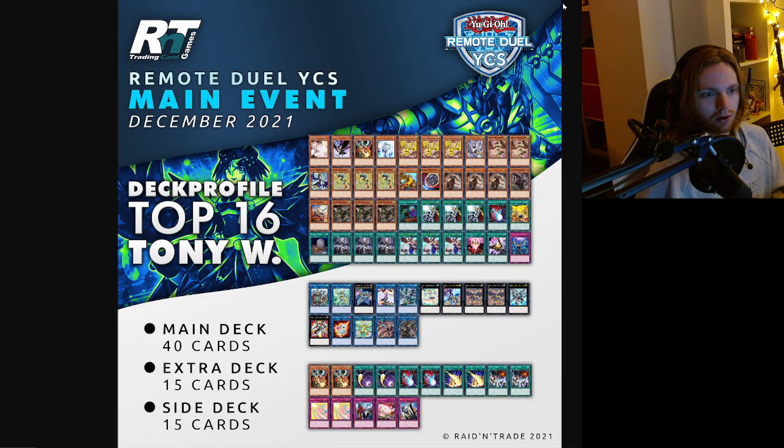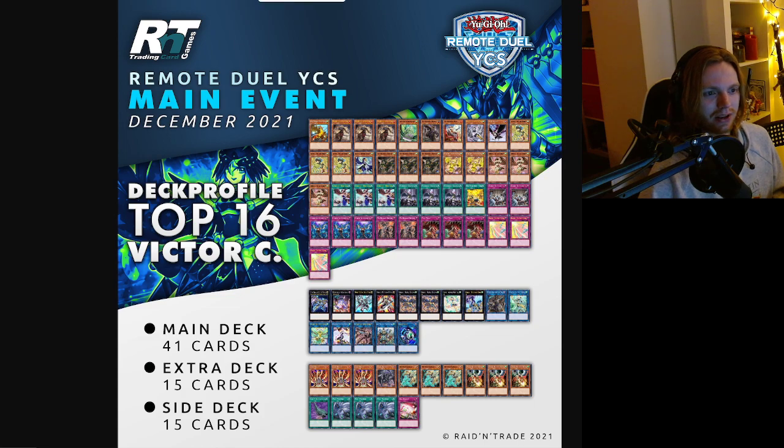Tony W playing Crossout Designator with the Altergeist package — alright! One Swallow, one Wag-Tail to make room for hand traps. One Crow, one Ash, one Draw, one Vader, one NIB. This is Kazuki Takahashi's dream of Yu-Gi-Oh — this is how it was meant to be played. One Talent, one Dark Ruler, one Impermanence. This looks like a solid Crossout list. Cool to see he made it this far. This card can definitely be good.